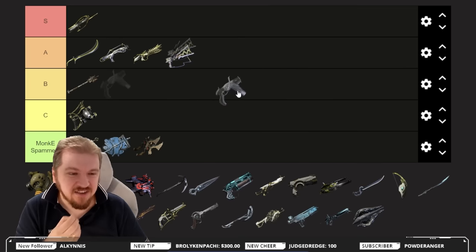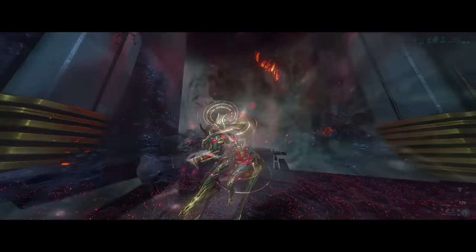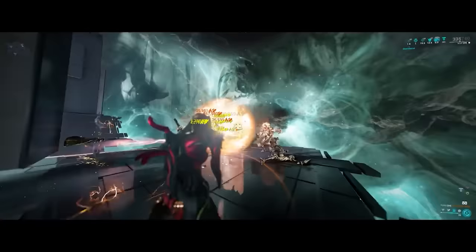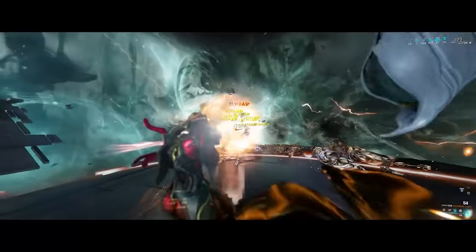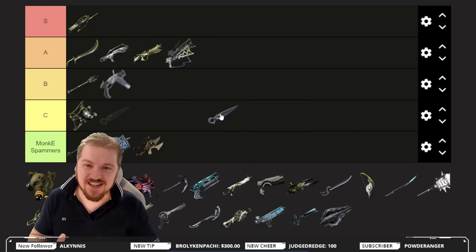It's hard to compare a secondary to a primary so I'm just ranking it by overall feel and power, so we're gonna keep it at B tier. The incarnate Furis — I feel this is an underrated weapon. It's the power of the sun within your palm and it's extremely effective when it comes to Archon hunts, so do try to give it a spin. For now it's going into B tier.